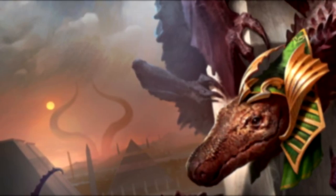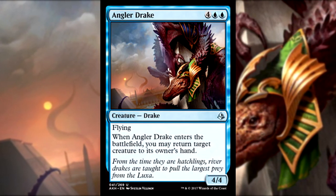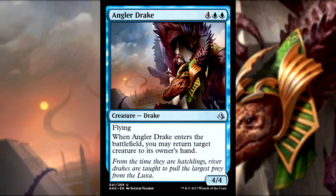Let's start things off by taking a look at Angler Drake, a 4/4 Flying Drake for 4 generic and double blue mana. When Angler Drake enters the battlefield, you may return target creature to its owner's hand.